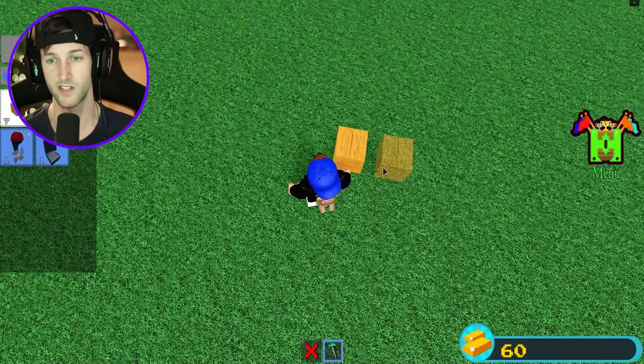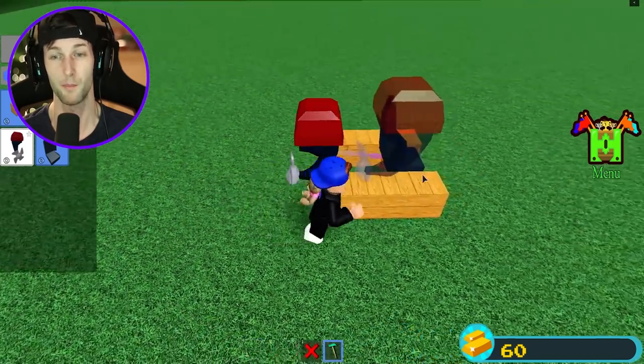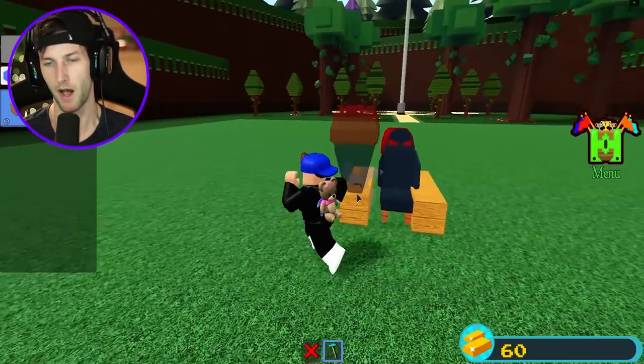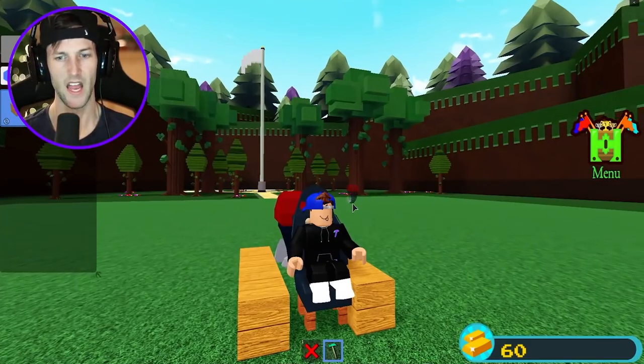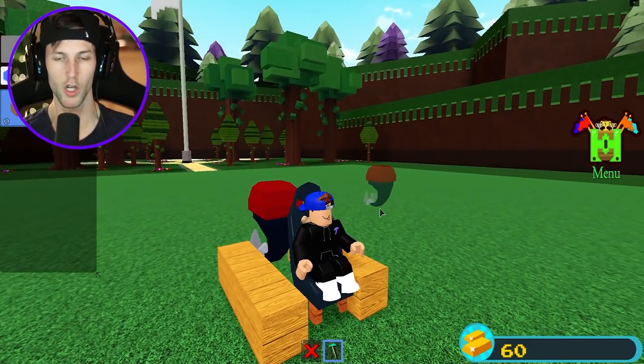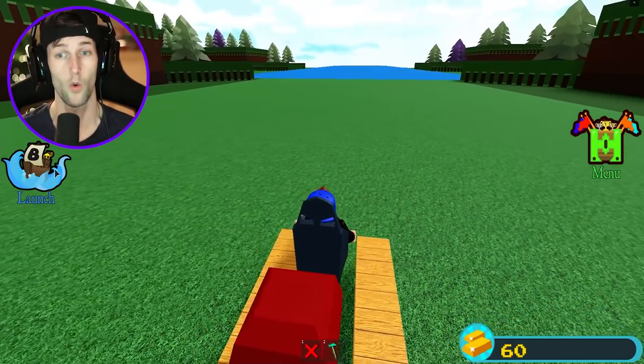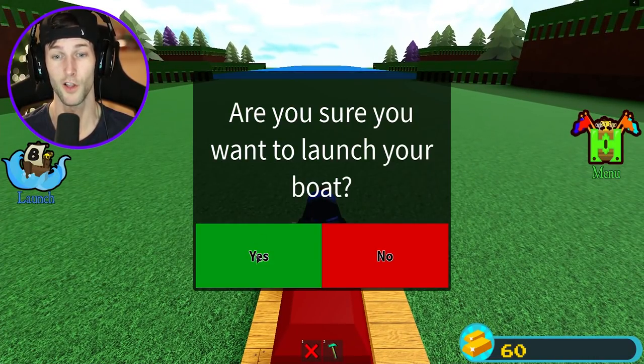We're just gonna put these down just like this. This is gonna be a complete disaster, but we always just go with the flow to try to build the best boat possible. We gotta build a max level boat, and this doesn't really look like a max level boat, but we're just gonna go with it and see what happens. Let's hit launch.